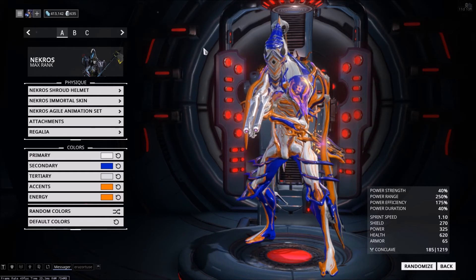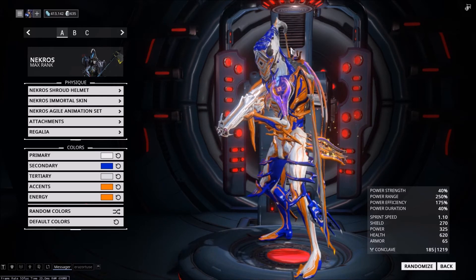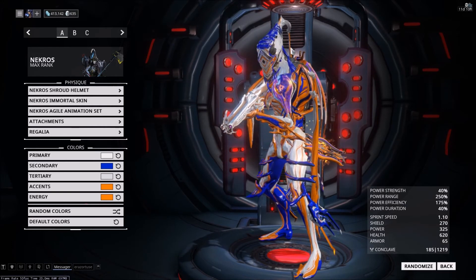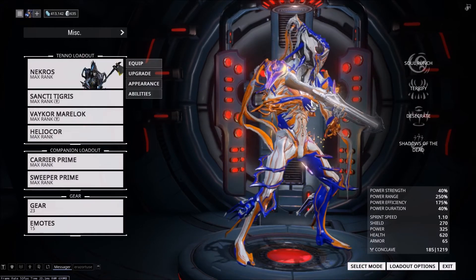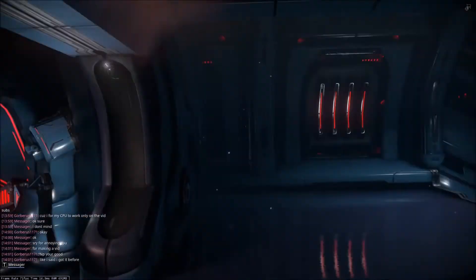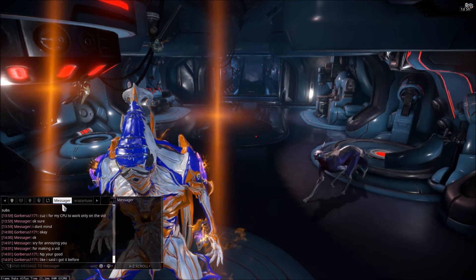So if you have the Eos Prime armor in this case, and you have this little regalia from Baro here, you can make a really nice looking piece. This is Gobers from Goberinden officially signing off without Thermic. I hope you guys have a nice day, buh-bye! And hey look, Messenger — you're in the video.